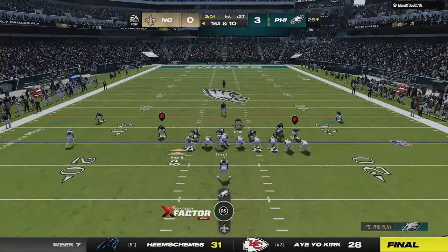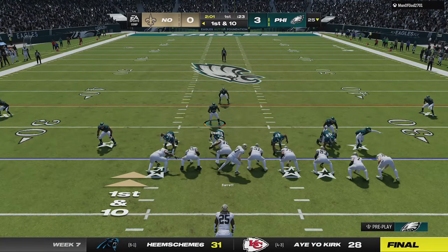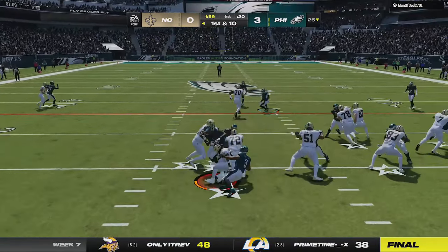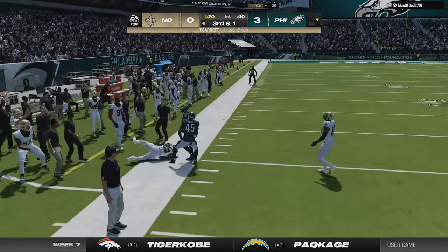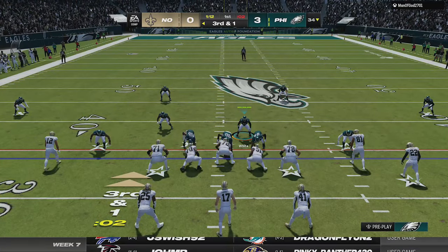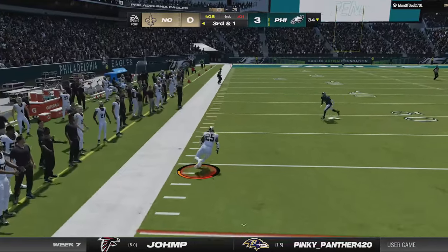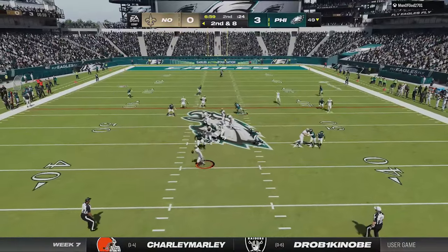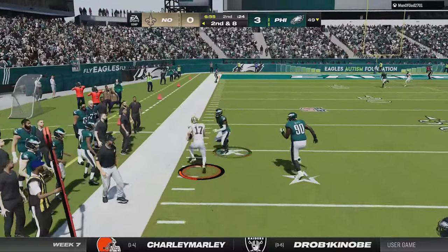He tries the 3 tight end set again and I overthink it, trying the 4-4 split which works for a loss, then switching to the 4-3 even which fails due to lack of speed to the edge, then the 3-4 odd where I almost get an interception. I go back to the Big Nickel Over G but his quarterback books it around the edge for a big first down as everyone is suddenly using the screenplay glitch that makes the defense just dumb out.